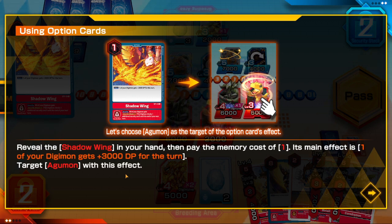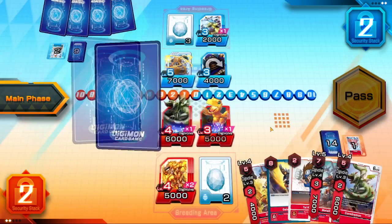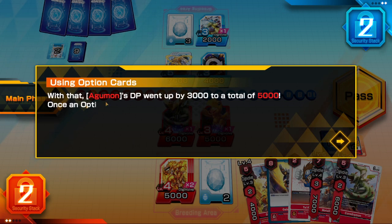Reveal the Shadowing from your hand, then pay the memory cost of one. Its main effect is that one of your Digimon gets plus 3000 DP until the end of the turn. Target Agumon with the effect — Agumon's DP went up from 3000 to a total of 5000.